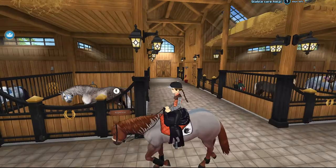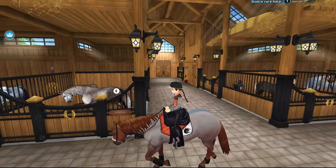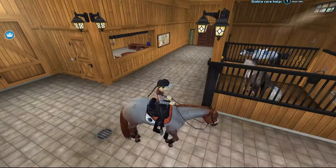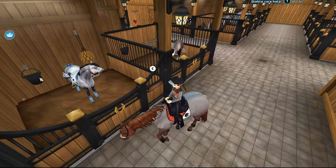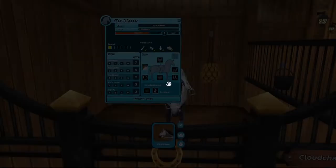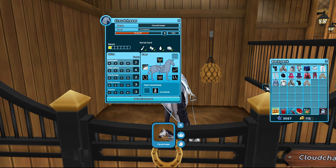I already prepped for this video, so I'm gonna go ahead and show you how to do this. As you guys can see, I have this horse right here — this horse has a star shine in it. What I did was I prepped this before yesterday: I put star shine into the saddlebag. So what you'll do is come here, open your backpack up, and then just take this right out.